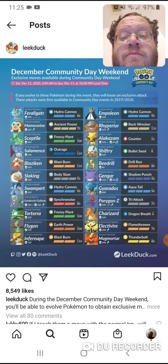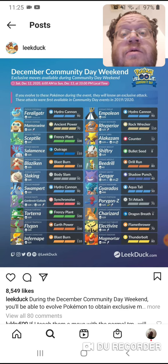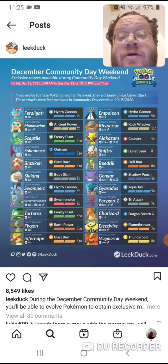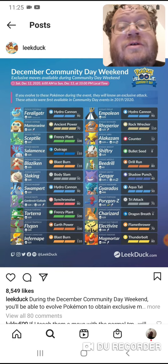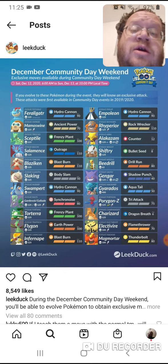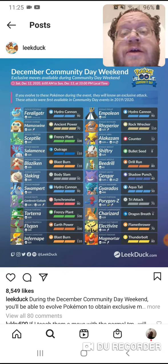My Gengar, all the time. Charizard, all the time. The other ones, occasionally. It just depends on which ones you need, but I'd say Rhyperior is the top one I use out of all these right now. Unless you Mega them, then you're going to use your Megas more. But definitely Rhyperior is the one I use the most with that Rock Wrecker move.